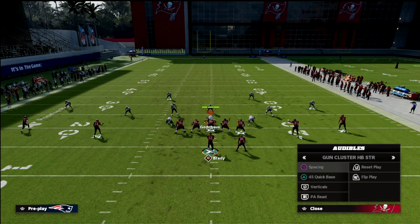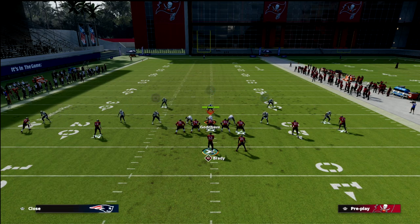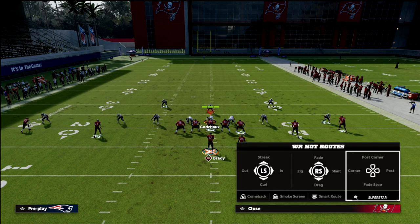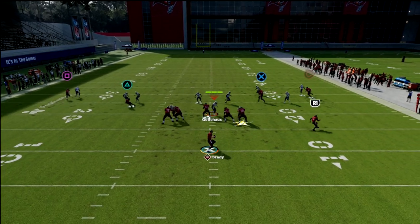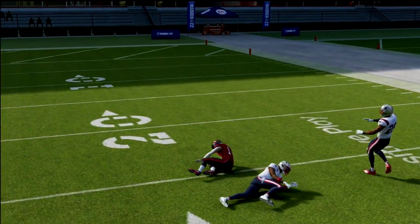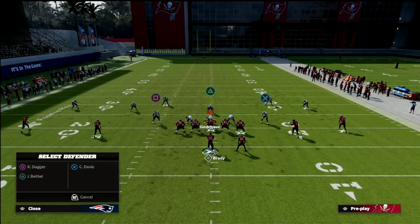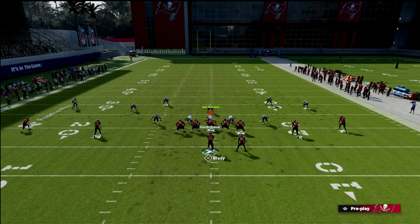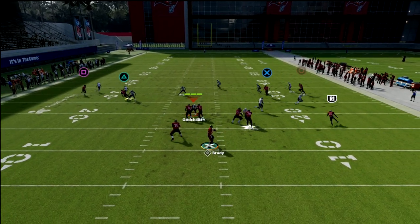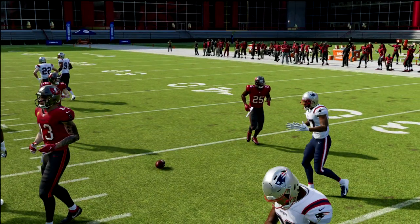The last coverage I want to cover is man — specifically a shaded-up variation. You've got your crosser, your wheel, your zig, and your skinny post isolated one-on-one over the top. If you can win one-on-ones this concept is borderline unstoppable — and in Madden 22 you're probably going to win most of them. You also have the ultimate check-down: this curl. The curl-flat zone doesn't guard it, so you can just throw it repeatedly.